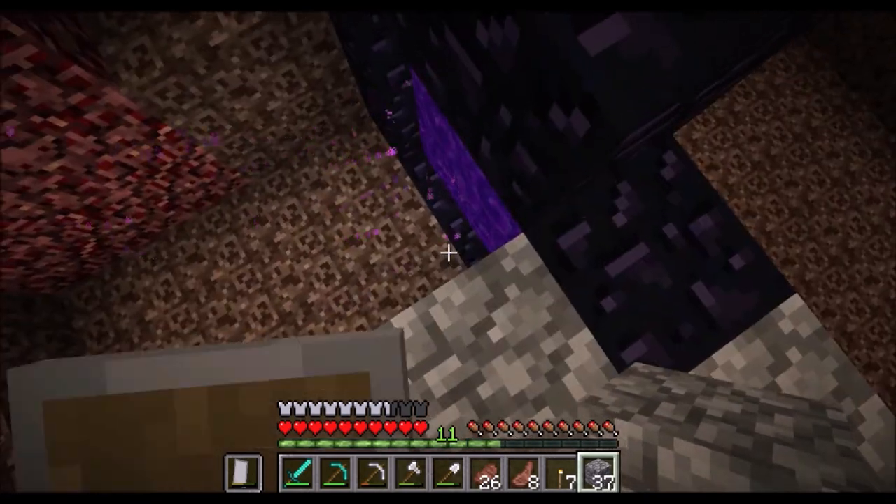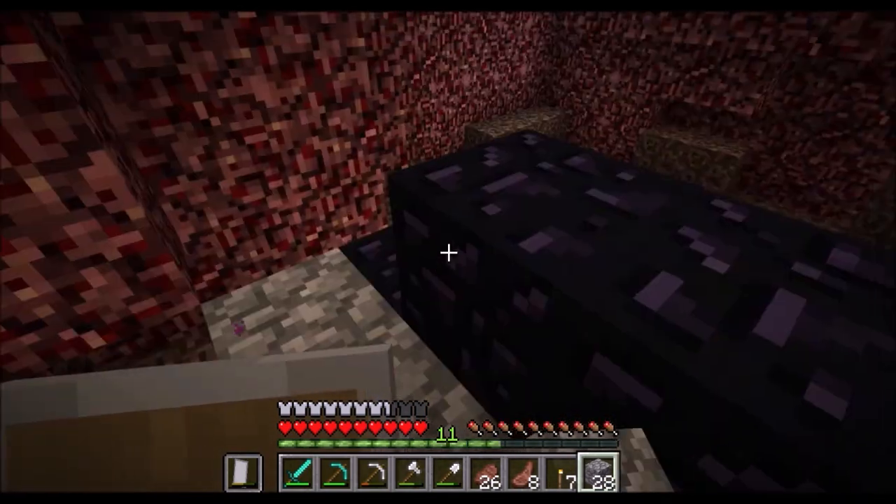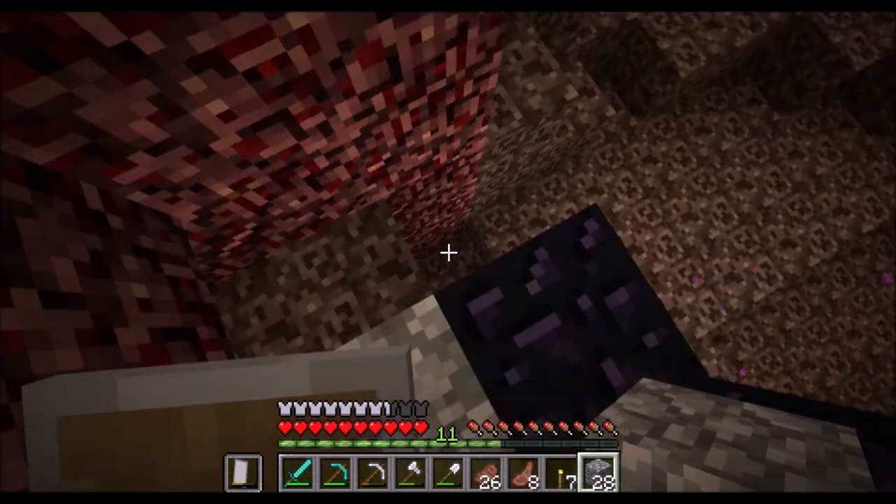Cobblestone is the one thing ghasts cannot break, so it is the perfect thing to protect your portal. Because if you come in here without a flint and steel and your portal gets destroyed, you're pretty much just stuck here forever.